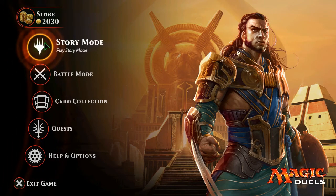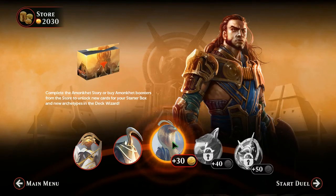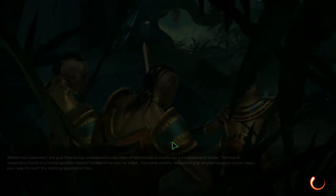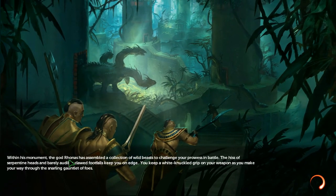What is up, clansmen? Story mode, almond cat, number trace. Let's take a look at this old snakey snake. Within his mind, the god Ronas has assembled a collection of wild beasts to challenge your prowess in battle. The hiss of serpents' heads and barely audible clawed footfalls keep you on edge. You keep a white-knuckle grip on your weapon as you make your way through the snarling gauntlet of foes.